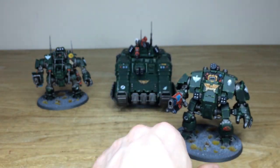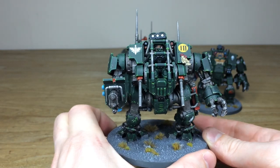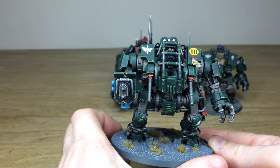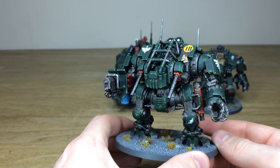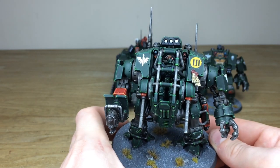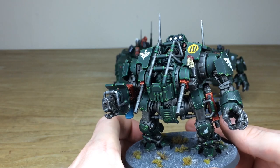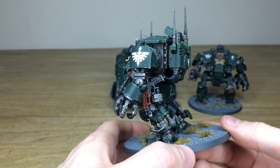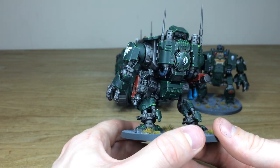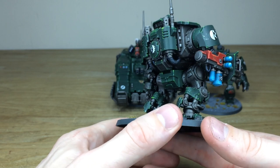Let's jump across and have a look at the Invictor - the other walker. Again a really cool model with that pilot inside as well, armed with the flamer and the heavy bolter maglock on his waist. There are a couple of purity seals written on there, a couple of transfers, the chapter icon, plus the number three. The claw again has all that weathering done on it, and moving around you get a really clean finish with the same consistency from miniature to miniature, giving a very cohesive feel across the force.